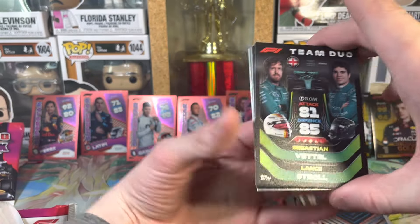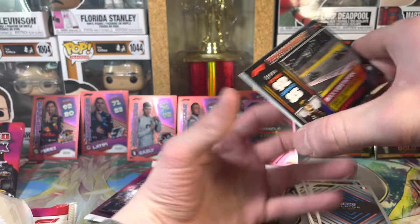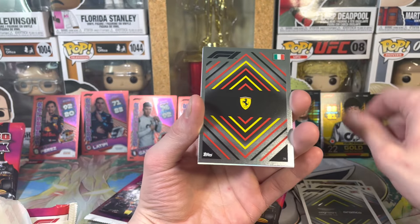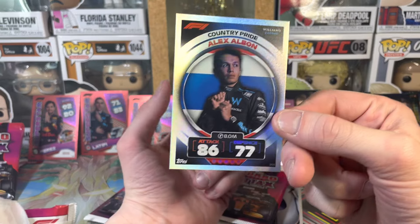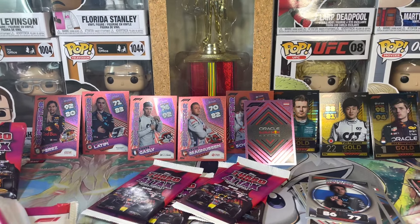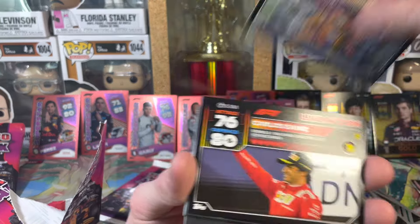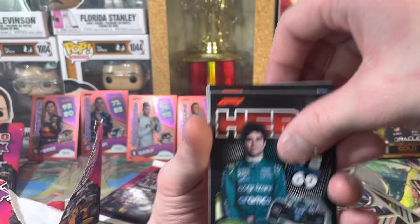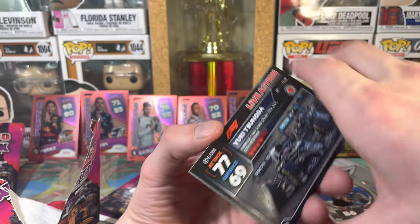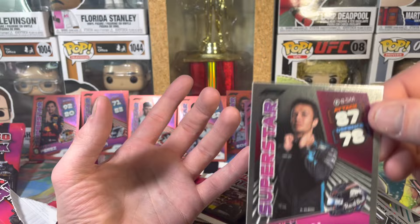Carlos Sainz, team duo, Mick Schumacher, Nicholas Latifi, Fernando Alonso, Max Verstappen - oh my god we got Aston Martin, Ferrari, and a country pride Alex Albon! I'm excited about that Alex Albon card, I do like the country pride cards. Cards just going everywhere, falling off my desk! Lando Norris, Carlos Sainz, Lance Stroll team trio, Esteban Ocon, Nicholas Latifi, Yuki Tsunoda, Max Verstappen, Pierre Gasly, and superstar Alex Albon!